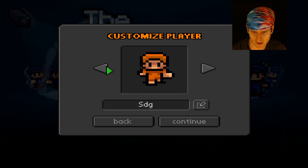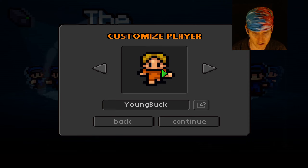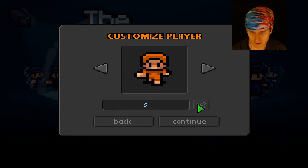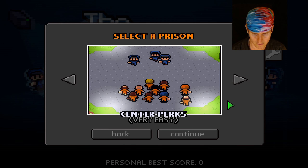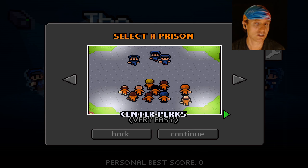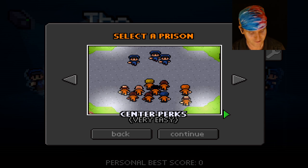I could switch characters and give myself different names. Oh wait, I clicked off of Tango and now my name's gone. Changing it back to SDG — Super Duper Gamer. The next level is Center Perks — very easy. I will pick that up in the next video. Thank you for watching. It's a pretty interesting game — like, subscribe, Super Duper Gamer, we'll see you next time!